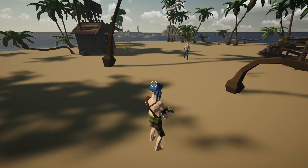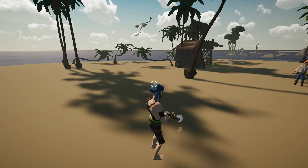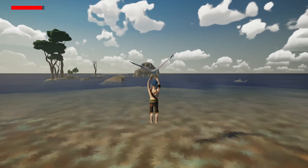Here's the prototype, already working for two players playing online. You can throw coconuts, but that's not the core of the prototype. The mission is to get to another island to find some ingredients.